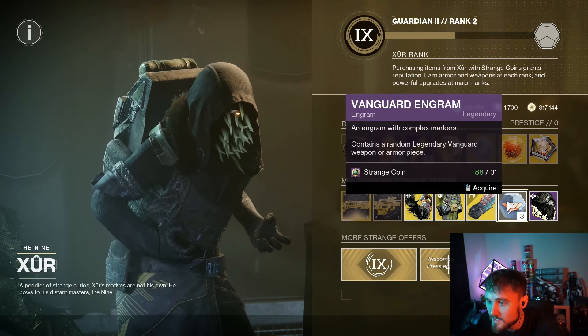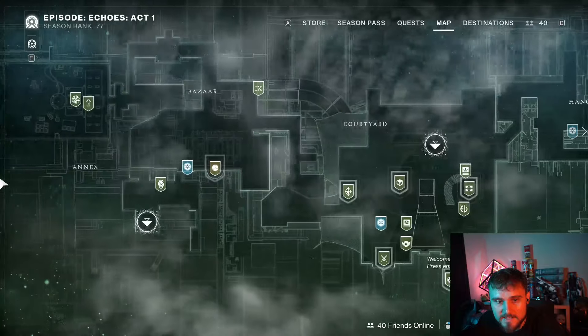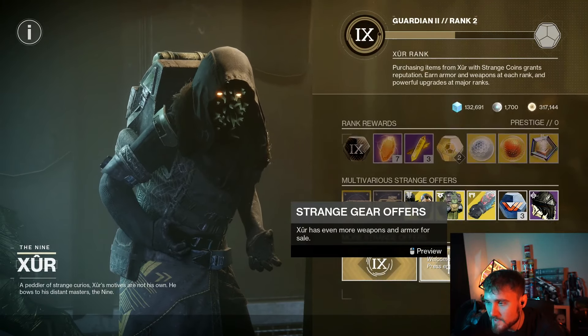You can also alternatively get three Vanguard Engrams for 31 Strange Coins this week — very interesting. If you're wondering where Xur is located, he is near Gade's Spicy Ramen Shop in the Bazaar. Just be mindful of that. Now we're going to look at all of the weapons he's got.